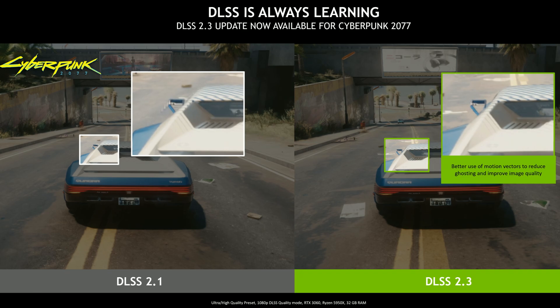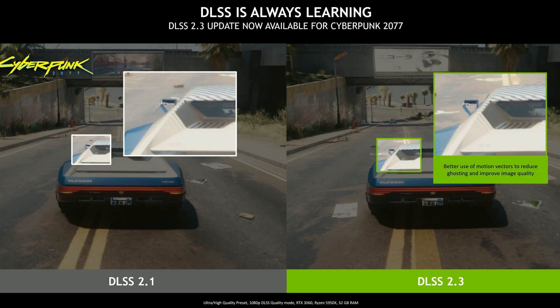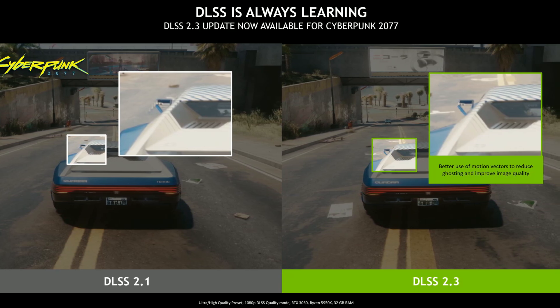You can read more details in the WCCF Tech article linked in the description. What I think: Nvidia's DLSS 2.3 is basically on par with FSR 2.0, sometimes losing, sometimes winning depending on the title. But FSR 2.0 is open source and does not need a hardware base to run — you can use FSR on older cards that do not have AI cores, and it does basically the same thing.